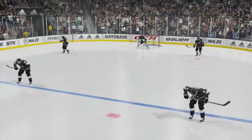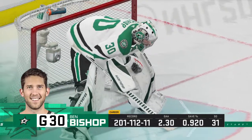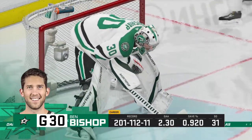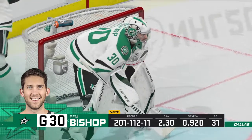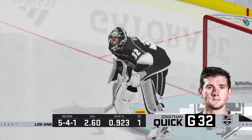The crowd is hopping for this one. We'll send it down to ice level. Ray Ferraro between the benches. What are you seeing for tonight, Ray? I'm looking at each team that's going to try and impose their will on the game — play a fast game, play a physical game, try and take your game onto their doorstep.